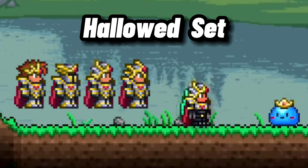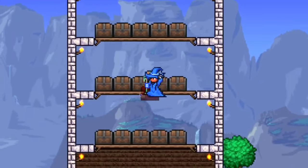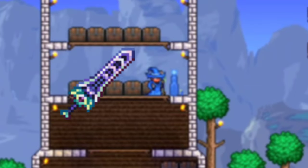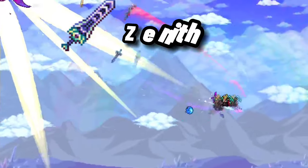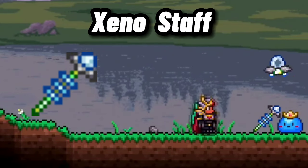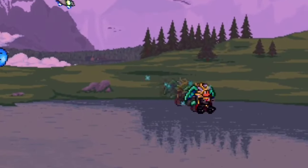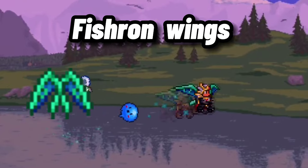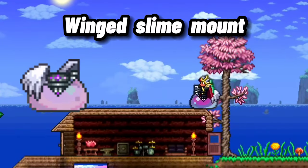The Hallowed Mask will also work instead, since it increases melee damage. Moving on to the weapons, I had the best luck using the Zenith, along with the Xeno Staff. The Zenith works well here, with you having to move around a lot during this fight. And while other guides might recommend other summoning weapons, in my attempts I always seem to do better with the Xeno Staff. For wings, I'd recommend the Fishron Mount due to its speed. And for the mount, I'd recommend the Winged Slime Mount for when you need to drop fast.